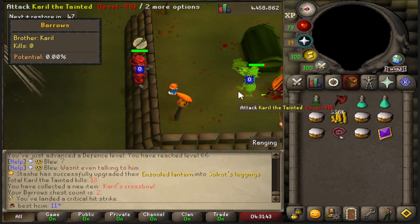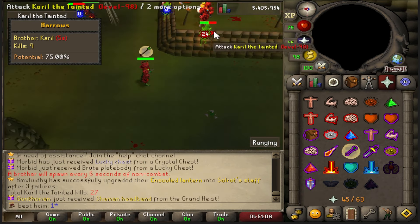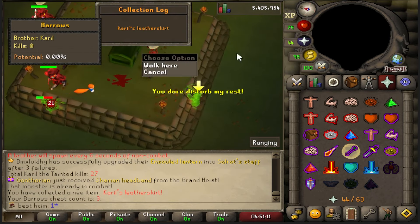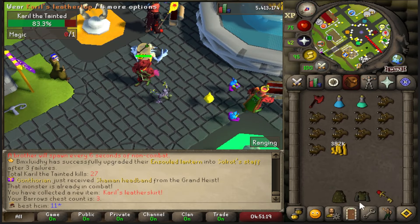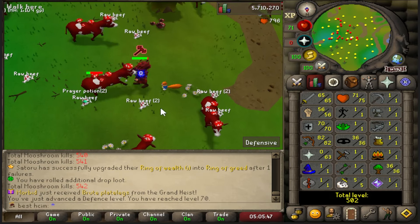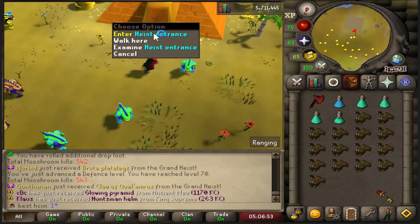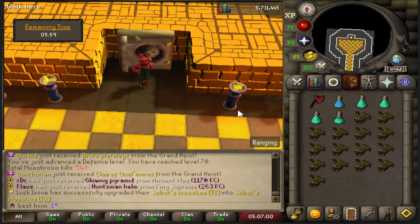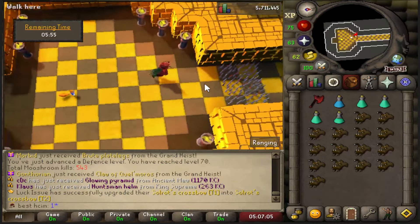Of course we get it — 75 is meta! It doesn't stop. I am going to go farm 70 defense. Holy moly boys, we did it — 70 defense on cows! It is time for something potentially really risky if I don't do it right. Let's just send it. We stand on the black tile.